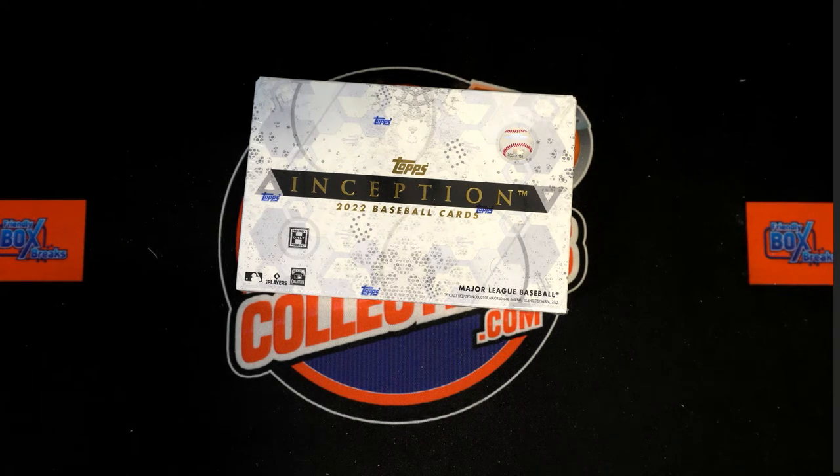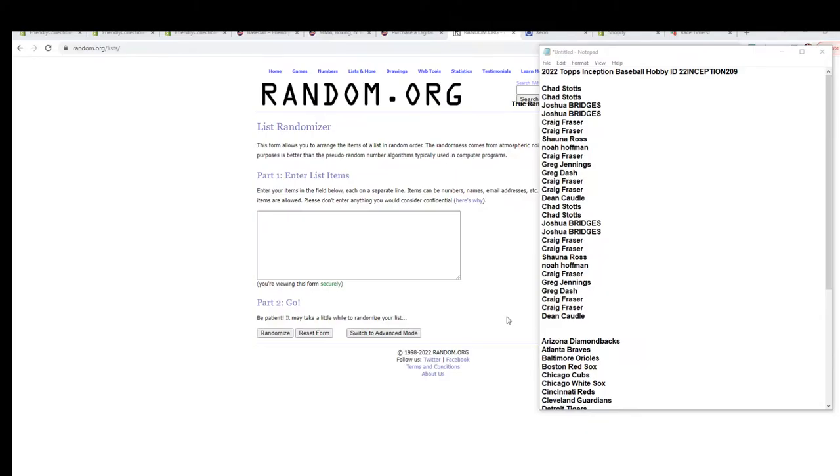Here we go — 2022 Topps Inception baseball hobby box, number 209. We've got our owner names and team names. We're gonna randomize them — each seven times — and then pair them up on the spreadsheet to see who everybody has, and then we dig in.